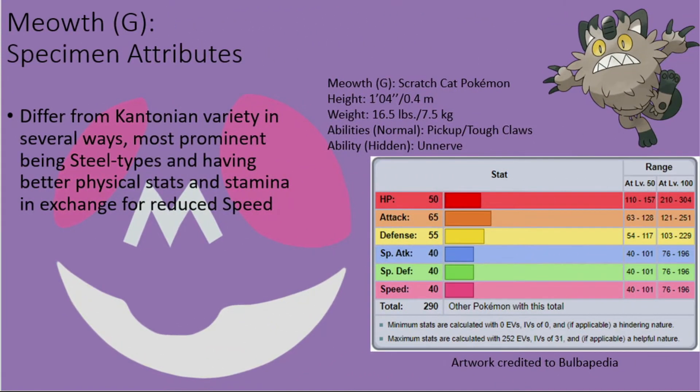In the Galar region, on the other hand, these creatures are Steel types, can have the Tough Claws ability as a base ability in place of Technician, and gain access to the Hone Claws, Metal Claw, Swagger, Metal Sound, and Thrash moves in place of the Feint, Bite, Assurance, Nasty Plot, and Play Rough moves.